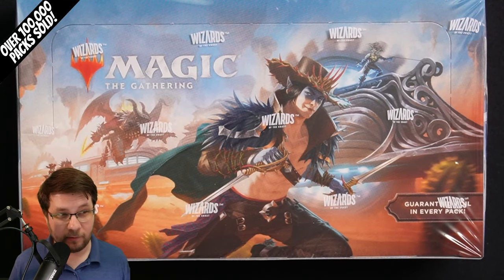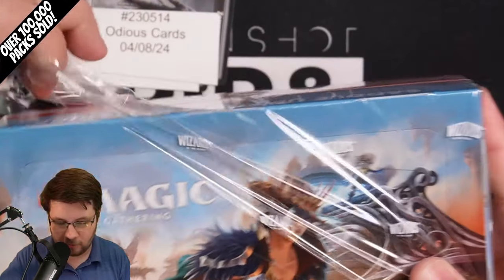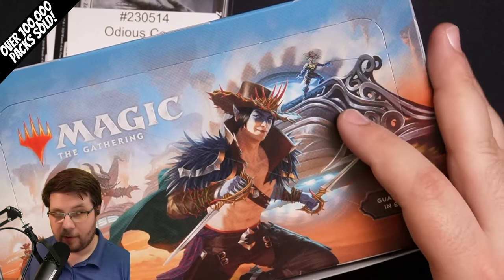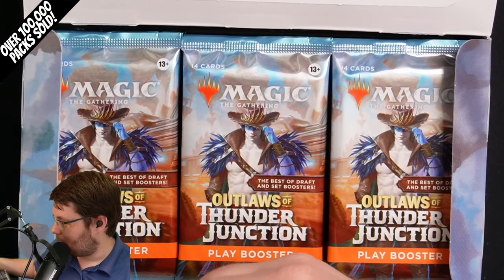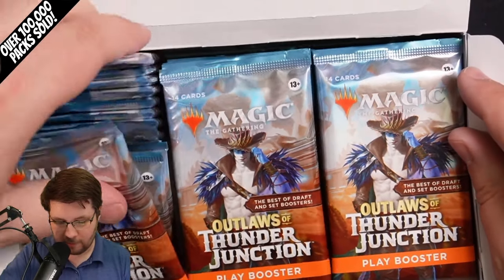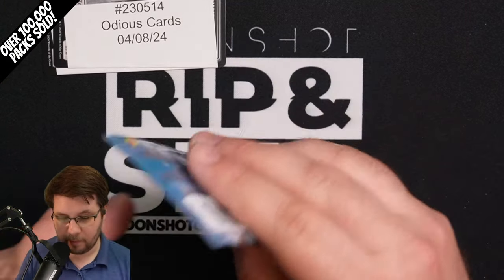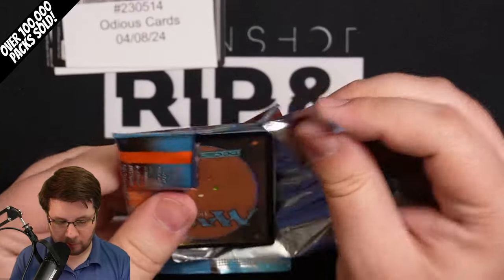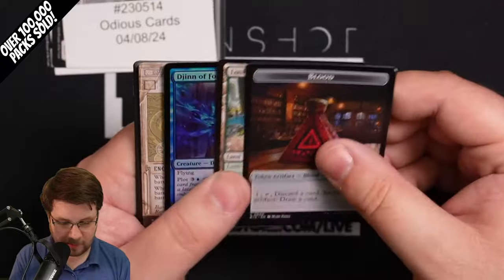Hello rip and ship community! Thanks to Odious Cards, we get to do a video I've wanted to do here for a while. We're doing play box versus collector box of Outlaws of Thunder Junction. These are all pre-sales — they will not ship or be available for pickup until pre-release day, which is April 12th. We are Moonshot Games, WPN Premium LGS in Noblesville, Indiana. My name is Lance Cawthorne, I'm the rip and ship host here on the channel. We stream Monday and Thursday at 8:30 Eastern time if you'd like to join.